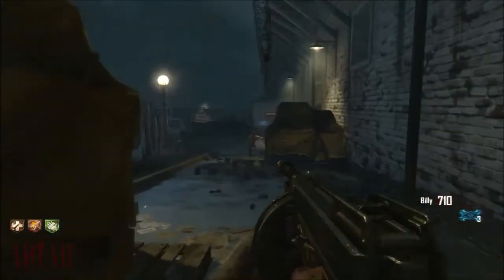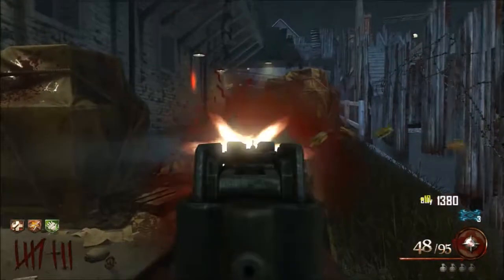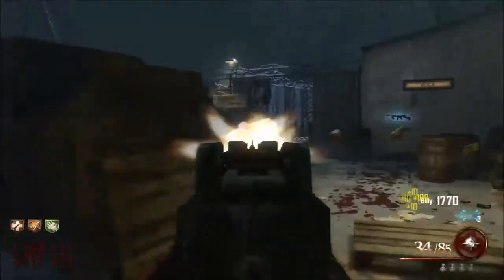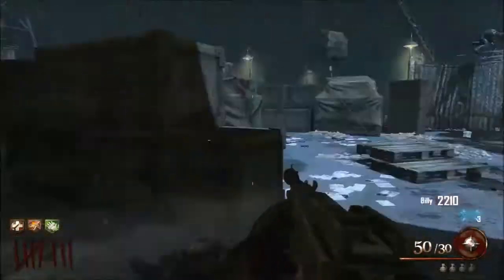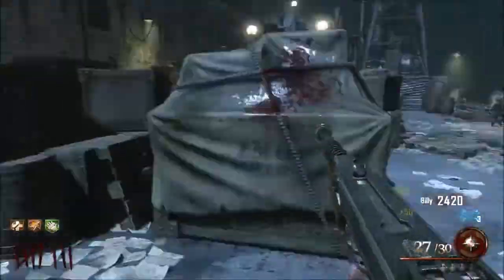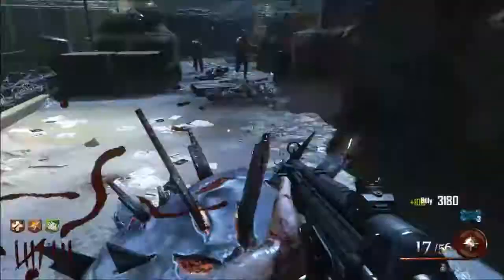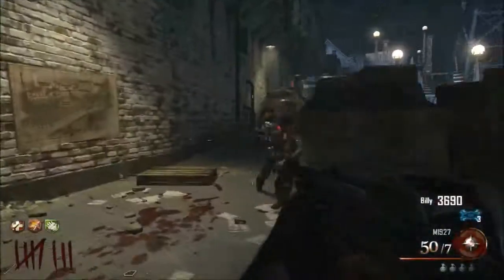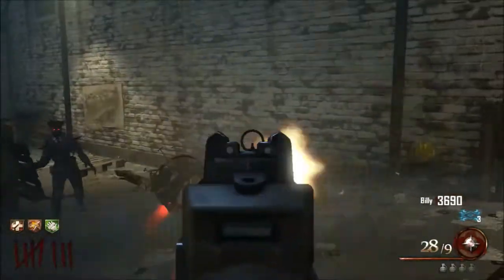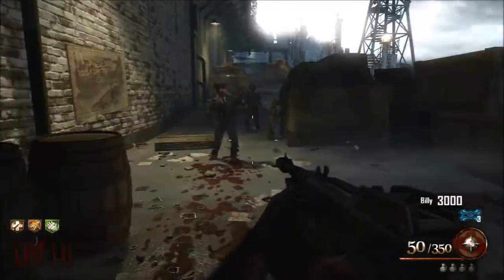We're back to the docks area — I'm guessing we're going to see a lot of zombies coming in from behind us unless they switch spawns completely. We don't want that power-up, that's a waste of points unless we really need it. Oh, another nuke! That could end this round now by killing all the zombies. We're switching around — we've got a few zombies left to kill, this one because he's fast.